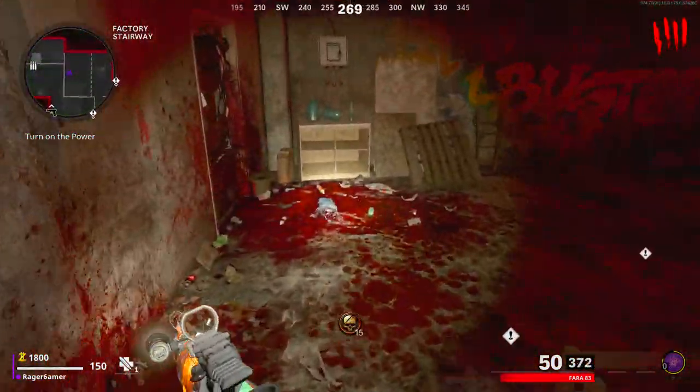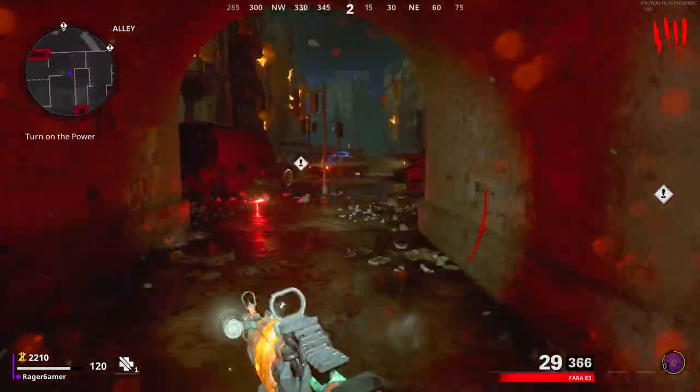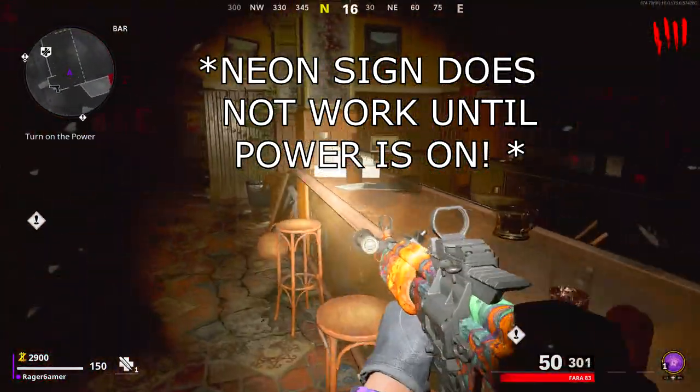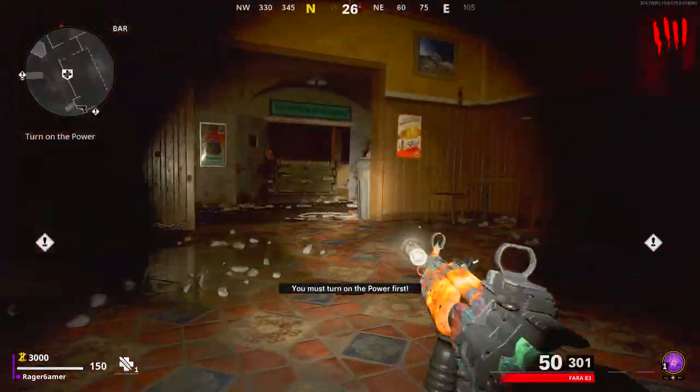Following this, run downstairs past the garment factory and the factory staircase to the alley on the ground floor. Once you're on the East Berlin streets, head towards the bar with a yellow neon sign and go through the door towards the back of the bar, which will bring you through to an electrical store.